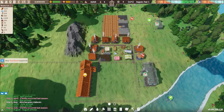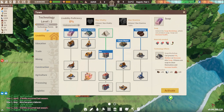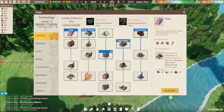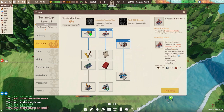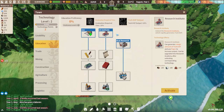We got a new tech point acquired - we're now at three tech points. If you really enjoy the technology stuff and want to unlock a lot of it, I recommend going down to education and unlocking the research institute. You can then build a research institute and you'll get more tech experience. The more institutes you've got, the more this will add up - this can be really useful if you want to get a lot more technology done early on in the game.